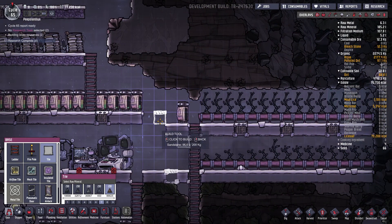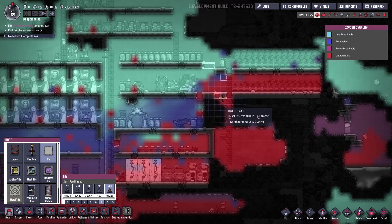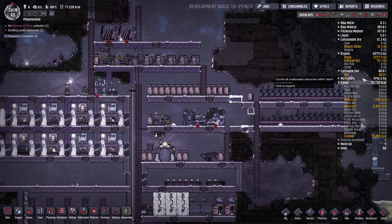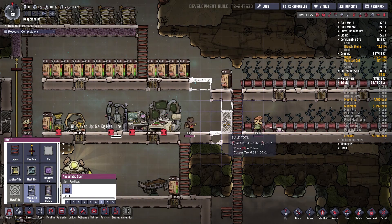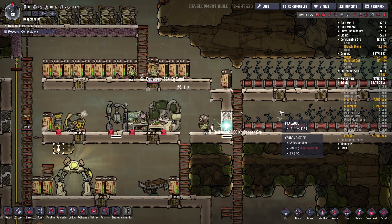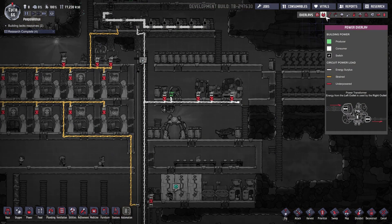I'm just going to close it off like so. How are we on oxygen? Beautiful — we have tons of algae. I'll place a door over here on priority seven just to close off any carbon dioxide, which I definitely have to deal with. Oh, we don't have energy right now.